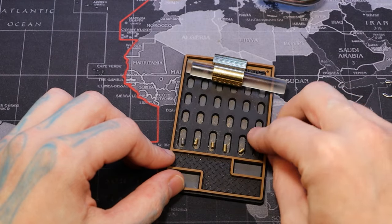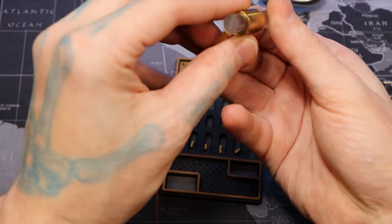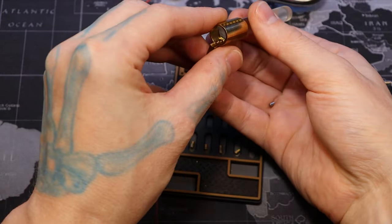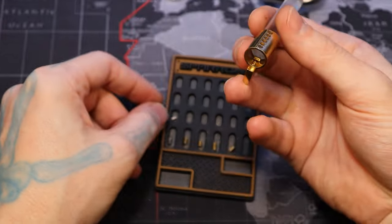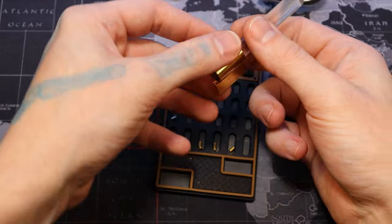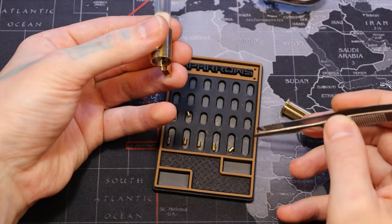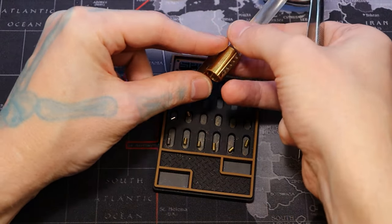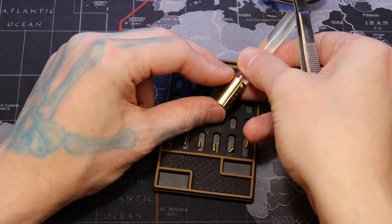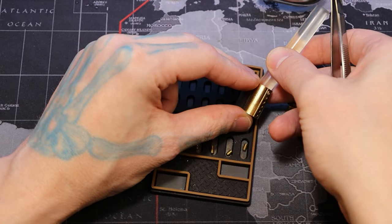All the key pins are serrated. Looks like the first one is steel, so it might be an anti-drill pin in chamber one. Same with that driver. Pulling the driver pins: three, four, five, six.